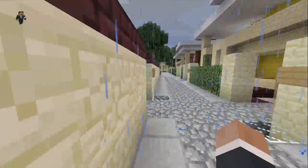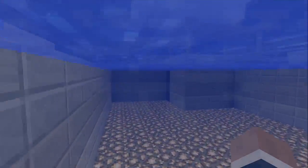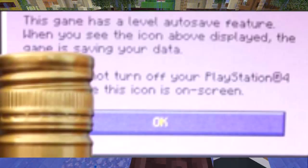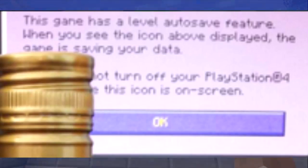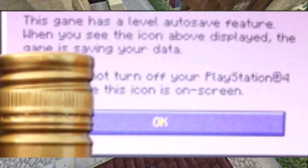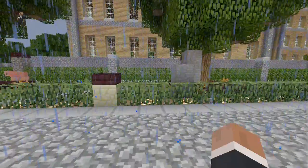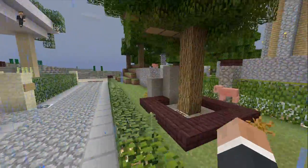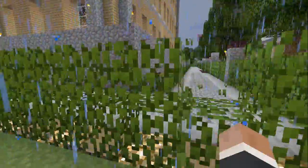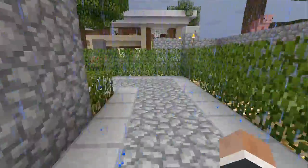The image that 4J Studios gave us a couple days ago had a screenshot of Minecraft PlayStation 4 on it, and it actually had some text that said: 'This game has a level autosave feature. When you see the icon above displayed, the game is saving your data. Do not turn off your PlayStation 4 when this icon is on screen.' So if you're thinking — don't we already have an autosave feature? We do. However, this is going to be amazing if my connected dots theory holds up.